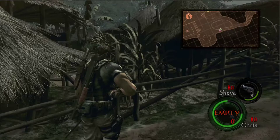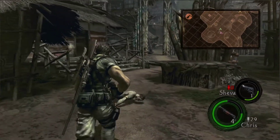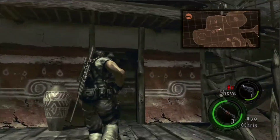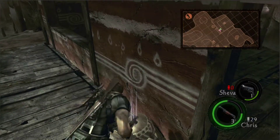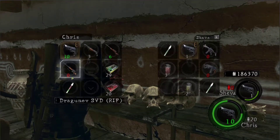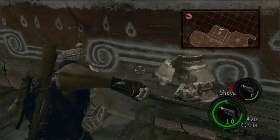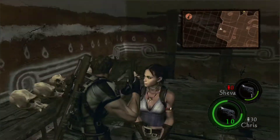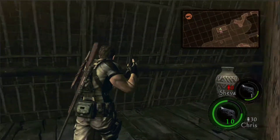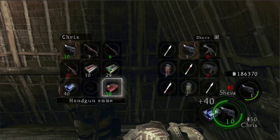I'm going to line these guys up - it's kind of tricky, it took me a few attempts. I'm just going to hurry and dispatch them really quick. Once you kill the two big dudes it seems no more enemies will spawn, because I think if you keep killing without taking out those two, enemies will always keep spawning. I'm giving herbs to Sheva - I shouldn't really do that but I don't need the space right now, even though I will in a moment.